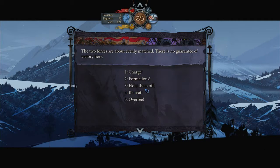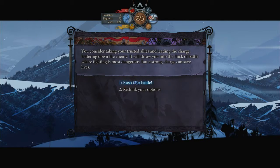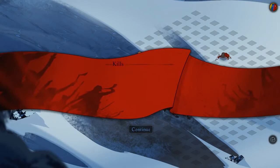Your choices here will affect how many of your side survive the fight, and your choices at this stage will also affect how difficult the combat is.